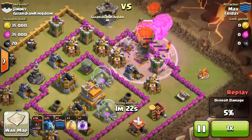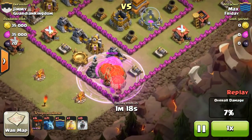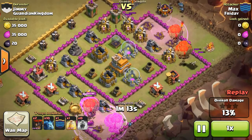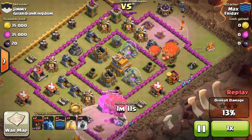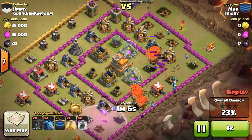So what I'm going to do is put a Rage Spell down, and then put in like half your Balloons, maybe a third. Then you're going to follow up with Minions — I kind of messed up how I follow up with Minions in this one because I kind of ran out.